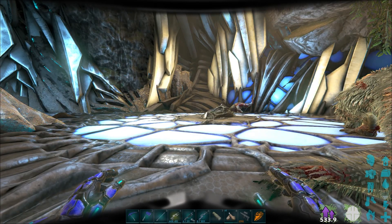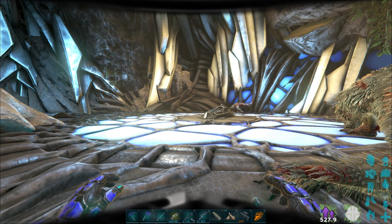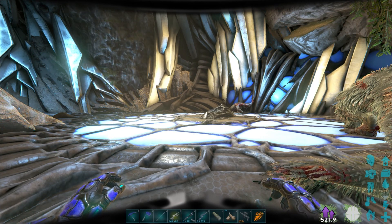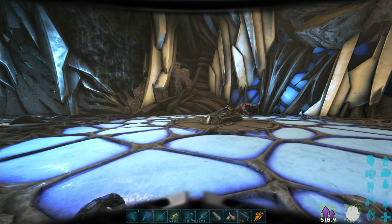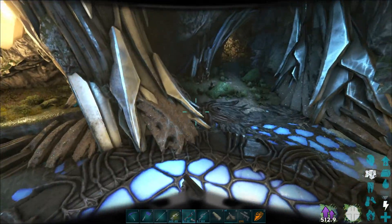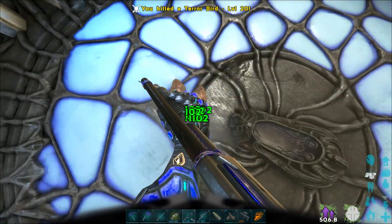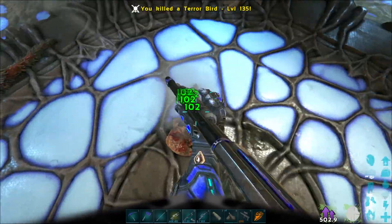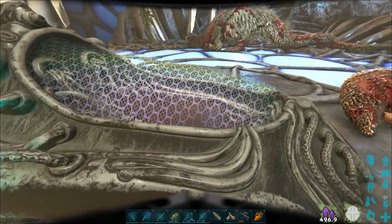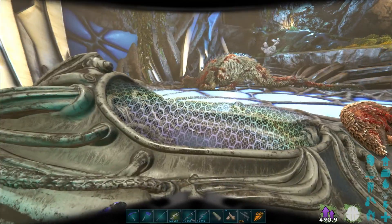Mei Yin was basically the lone survivor besides Helena, so they headed out and Mei Yin put Helena in this thing — a tech sleeping chamber, or sleeping pod. This basically ascended Helena to Homo Deus. We can't use it obviously, but it is kind of interesting to see.